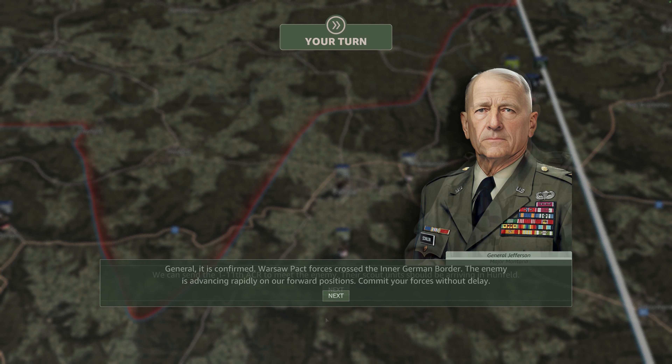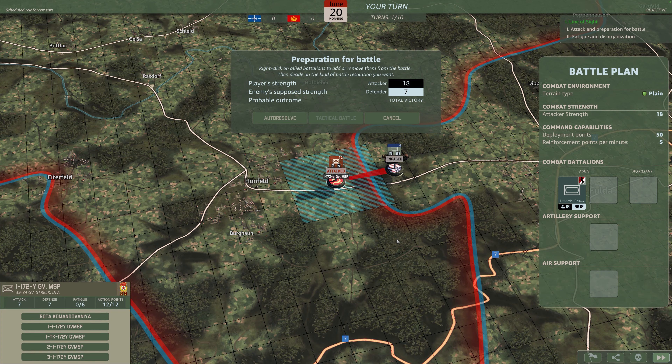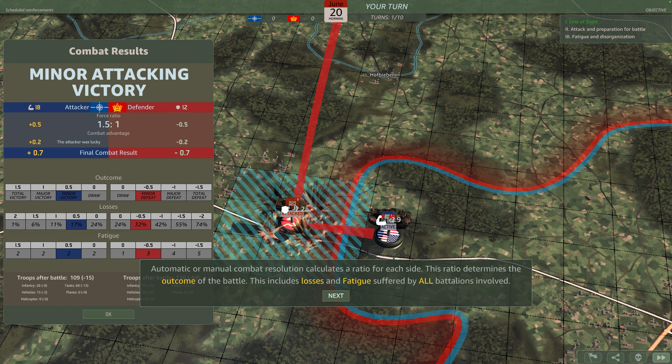It is confirmed. Warsaw Pact forces crossed the inner German border. We can send the 111th ACR to meet the enemy. Let's talk combat. General, we spotted an enemy recon battalion. Engage in combat immediately — add the 111th ACR to the battle plan.